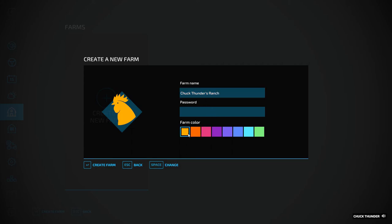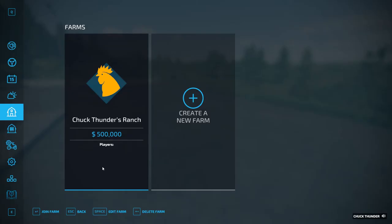We'll need a password for it. We'll do yellow, because that's our trademark color — black and yellow, baby. We're going to see if we can make all our tractors and stuff black and yellow too, because that's my channel's color scheme. We'll say create farm. And we're giving $500,000 — with debt, so we'll see that in a second.